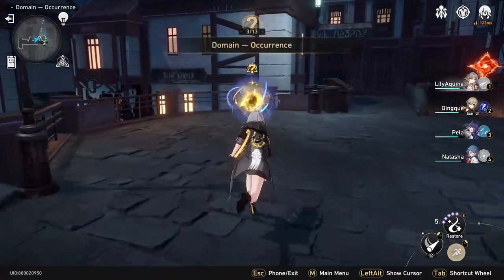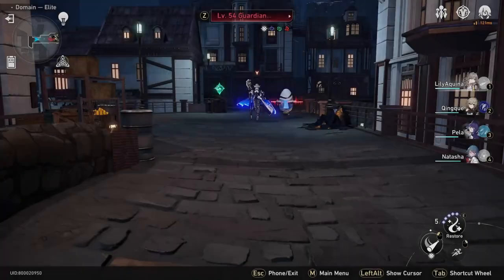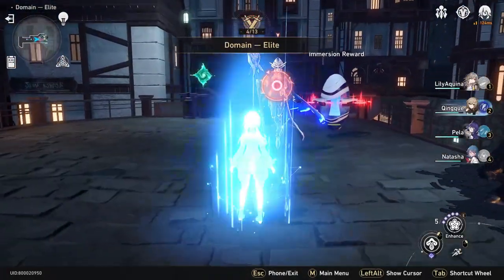In stage 2, you can pick Occurrence again. After that, you'll reach the first elite stage. This battle is relatively easy — you'll be fine.